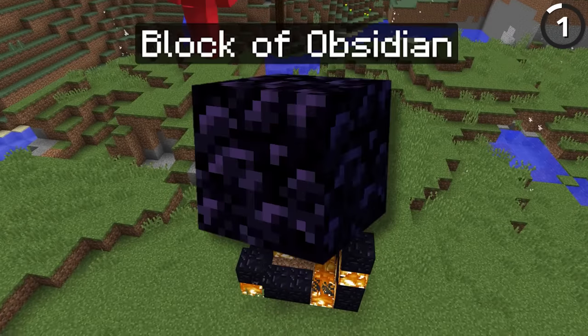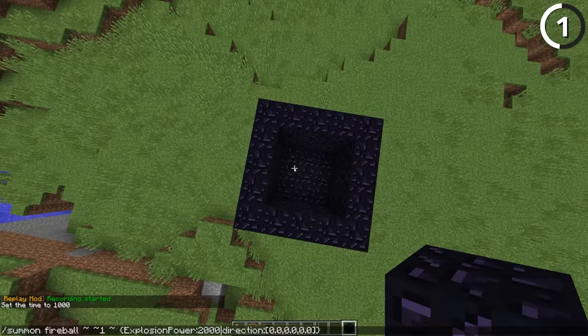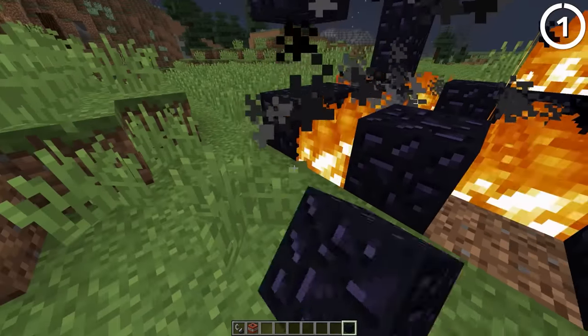It's physically possible to explode a block of obsidian. Obviously you couldn't do this with regular TNT, no matter how many explode at once. But if you use a command to summon a prime piece of TNT with an explosion power of 72 or above, it'll be strong enough to destroy a piece of obsidian.